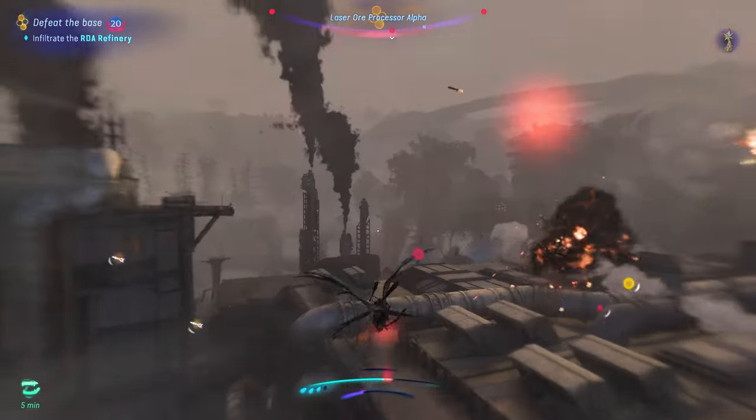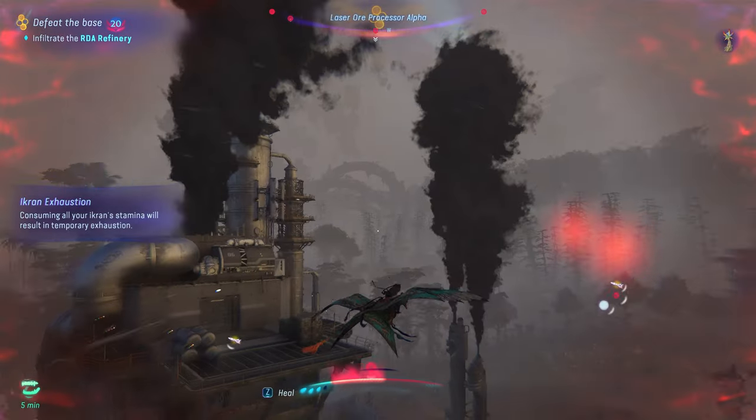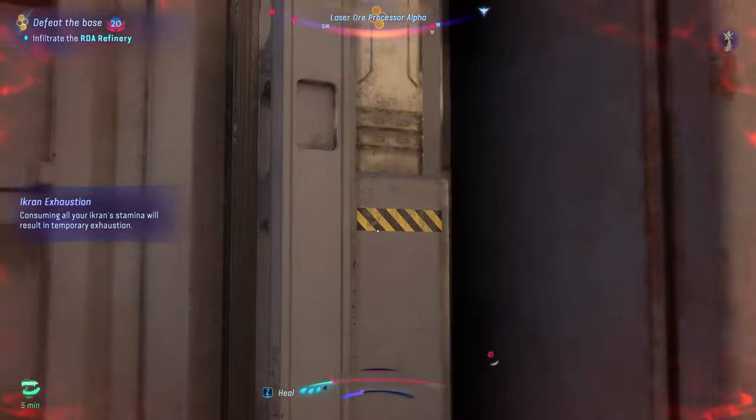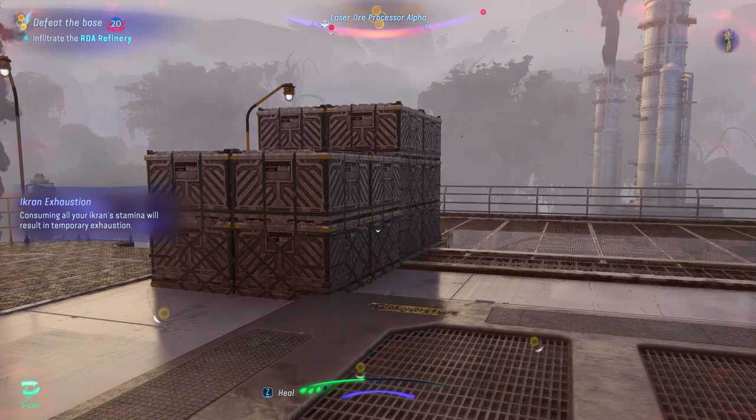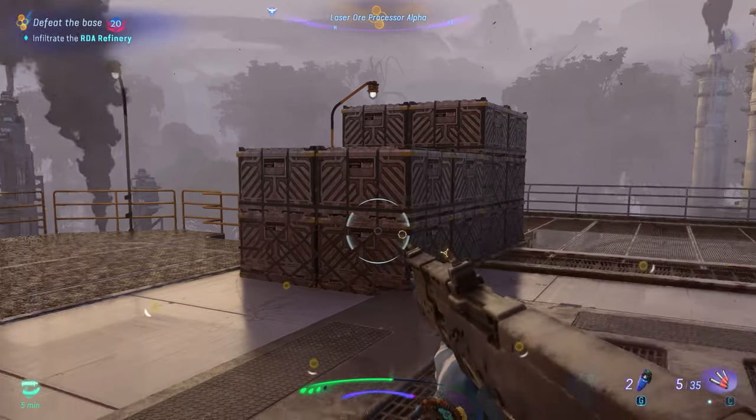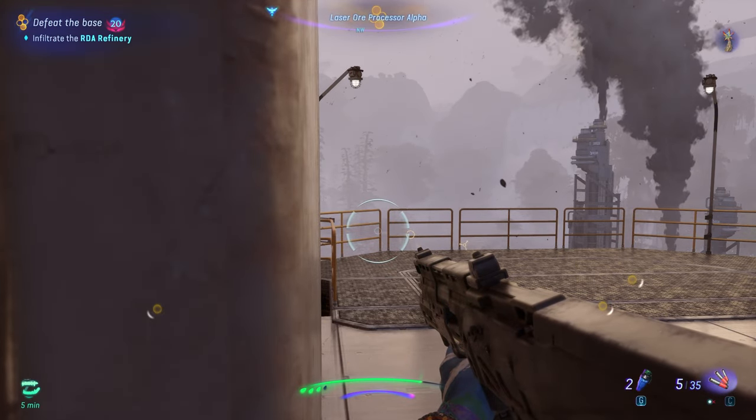Don't worry about where to land your Ikran within the base for now. Fly to a high point within the base, get yourself safe and out of sight. Now that we're safe, we have to get down from here and make our way to this point here.